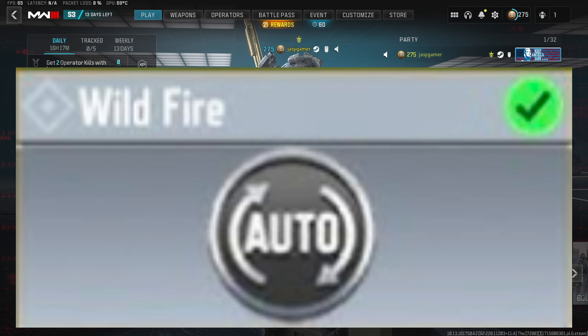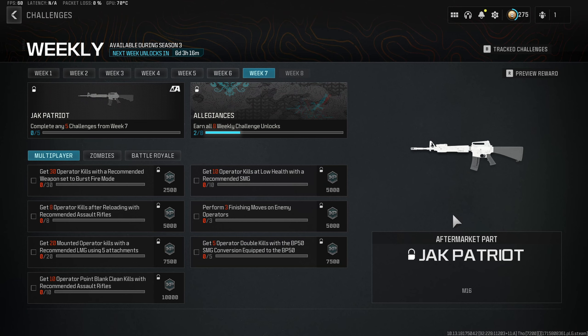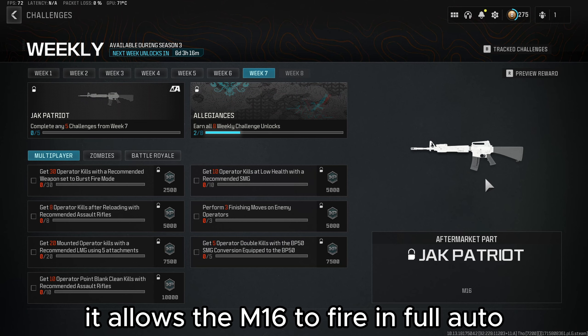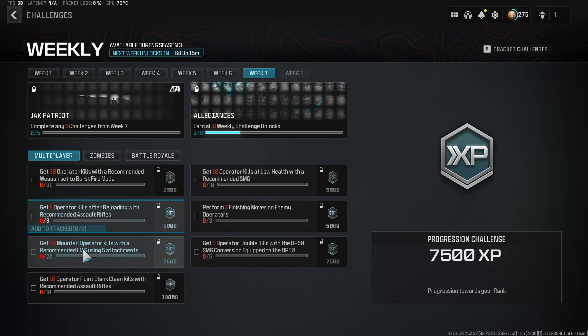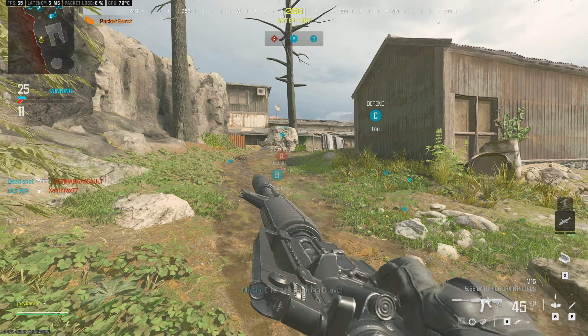Modern Warfare 3 just took the Wildfire perk from COD Mobile and put it in the current game as the Jack Patriot Conversion Kit. It allows the M16 to fire in full auto, making it more American than it already is. In order to unlock this conversion, we'll have to complete a few weekly challenges, so let's get to grinding.